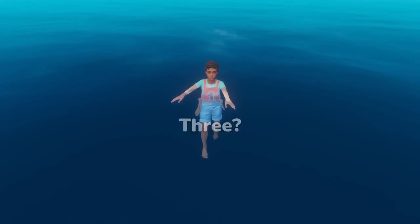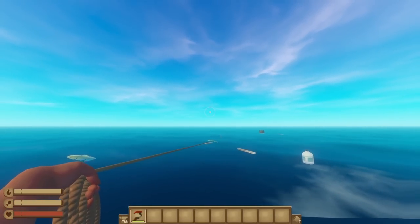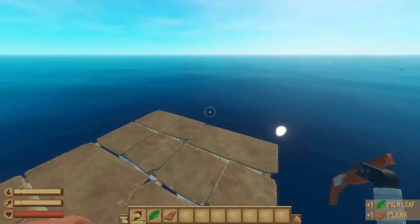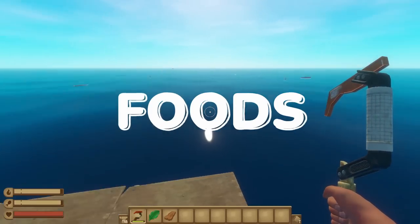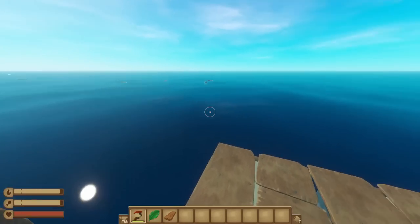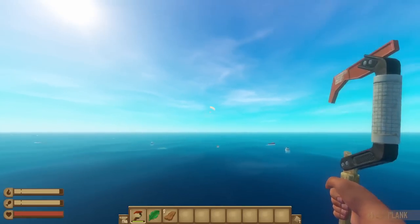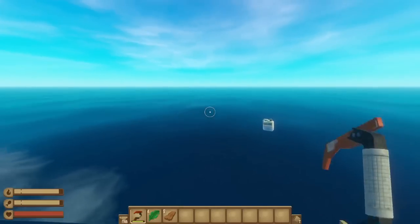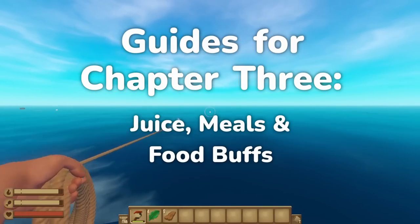What are the best food items for Chapter 3? Hi friends, and welcome back to Raft. We're back with another installment of my series of guides for Chapter 3, where I'll cover all of the new features and gameplay mechanics and how you can use them to your advantage. Today we're going to be focused on foods — all of your common fruits, fish, and generic cooking, in addition to all of the meals from the cooking pot and all the new juices, including the stuff you'll need to get the powered up achievement. Let's get into the fourth installment: Juices, Meals, and Food Buffs.